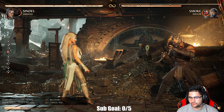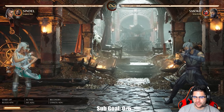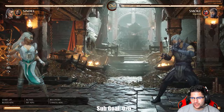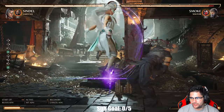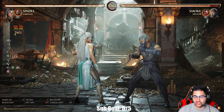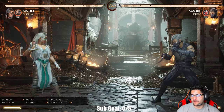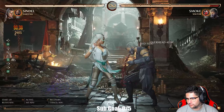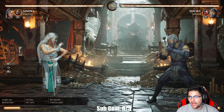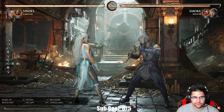Let's talk about Sindel's float. After her float you want to do back two into down-back two. It's a lot more plus and it actually jails if you amplify it — your opponent can't up-block it. This only works into jump one; if you do it into jump two it does not jail because you have to levitate towards them to reach. But back two, down-back two amplified into jump one — it jails.